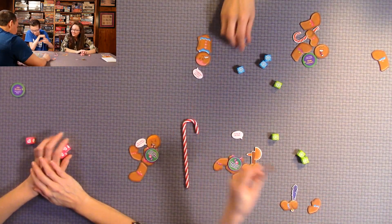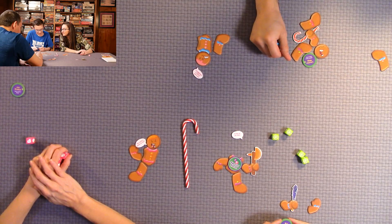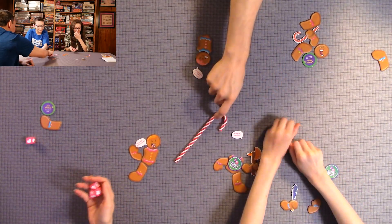A player removes a special treat from another player. The benefit reads 'take any limb from a foe.' This supersedes the special treat protection — you can take from a protected player when the special treat card says so.